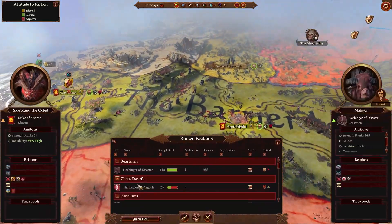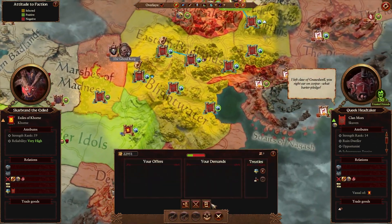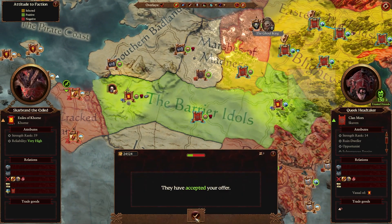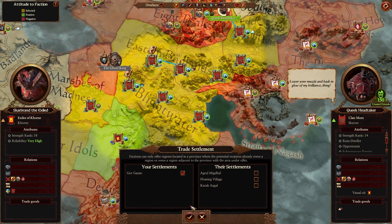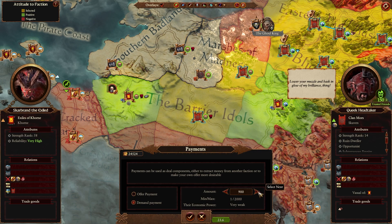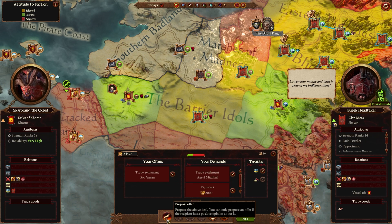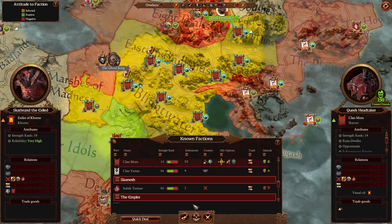I think the best thing that we can do is first sell Queek the ruin-dwelled region that we just got. So we'll sell that to him. Now he'll be interested in that other piece of property, and in exchange we'll take back the one that we just got and charge him two grand on top of it. So now he can have that and get attacked, not us.